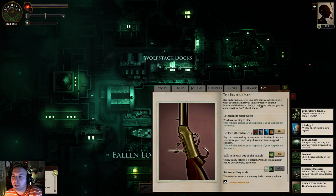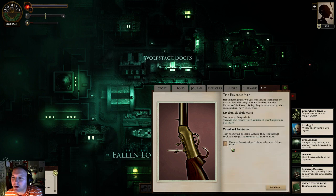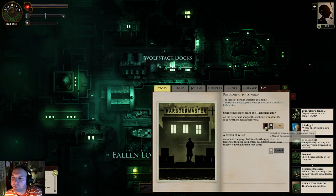The revenue men - enduring Majesty's custom service - works closely with both the Ministry of Public Decency and the Master of the Bazaar. Today they've selected you for inspection. Don't cheek them. Let them do the worst - you have nothing to hide. This will also reduce your suspicion if your suspicion is five or more. These are all the contraband they're looking for, which is funny that one of them is romantic literature. You can bribe them, talk your way out, use favors, or basically let them search. I don't have anything to hide, so we'll go with that. They roam your deck like wolves, tear through your belongings like termites. At last they leave.